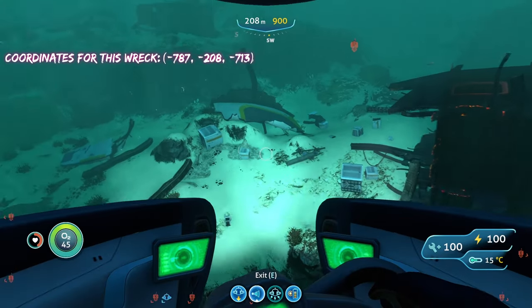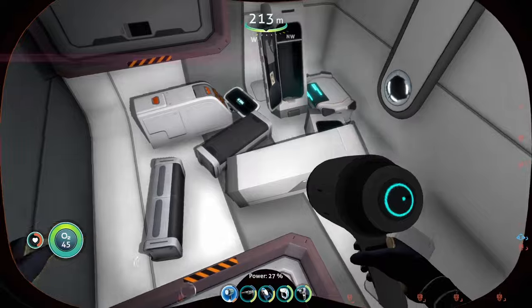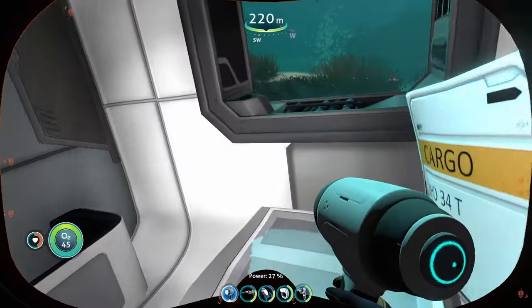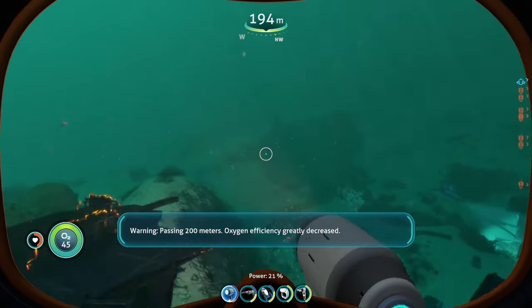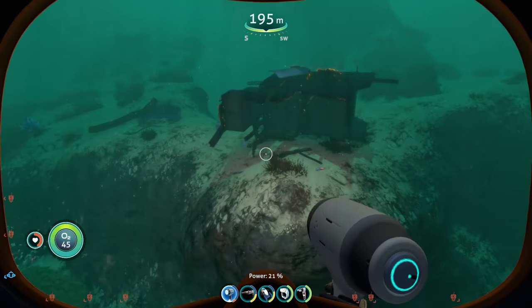Once we've reached the wreck we can start looking for our modification station fragments. Nothing in this part of the wreck, but I did get a bunch of supply crates. After checking the other part of the wreck it appears I was unlucky and wasn't able to find anything here, but that's okay because that's what all the other wrecks on this list are for.